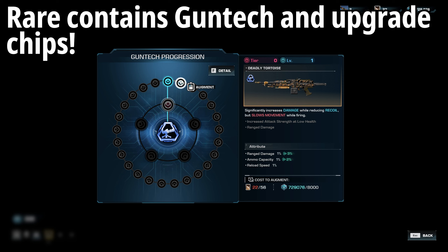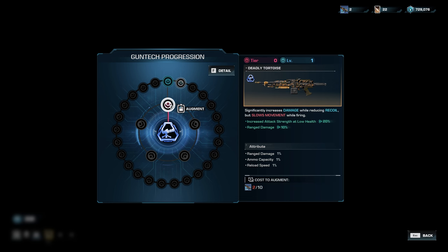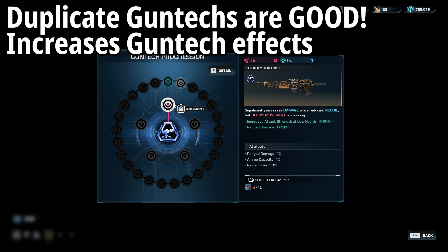This is just something you'll get over time — you'll get chips to put into the Automatte and get gun tech chips to level up the gun tech of your choice. And if you do get a duplicate, you can actually get an increase to the Augment, which increases the tier of the weapon. Underneath the weapon card you'll see how it increases the strength of the gun tech rather than the actual gun itself.